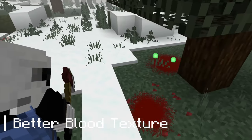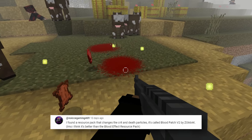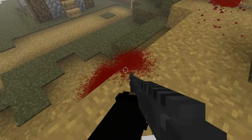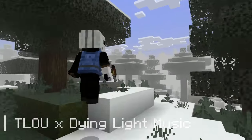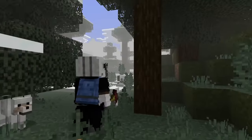The Better Blood Texture addon adds better blood textures. And while Project Walker does this too, Better Blood Textures is just better in my opinion as it almost looks a step closer to real life. If you pay close attention to this clip, you might also see the blood drop. The Last of Us and Dying Light music pack is a pack made by NPM and it adds music from these popular games.